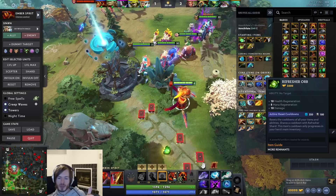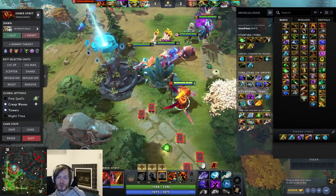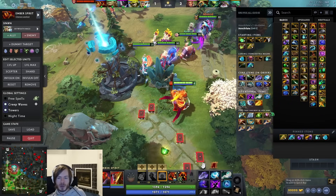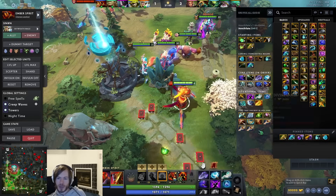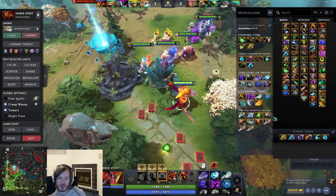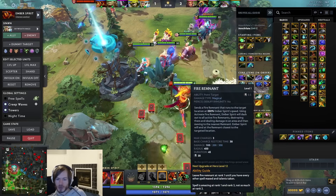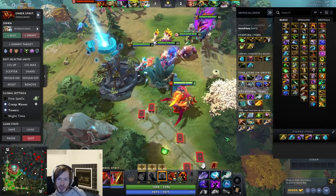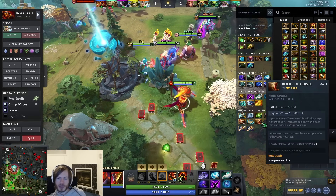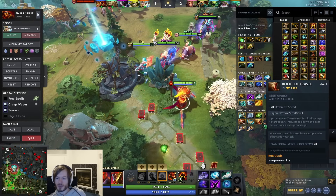Refresher gives you more Remnants - that's really what you want it for. In plenty of games with Ags and Shard I'm killing everybody and always out of Remnants, and Refresher solves that. Late game Octane Keyr is phenomenal - 25% more Searing Chains and Sleight of Fist. Revenants Brooch is awesome with Sleight of Fist, especially after they decreased the mana cost - it won't consume mana for attacks from abilities. You can also replace your boots with Travels if the game is really late.